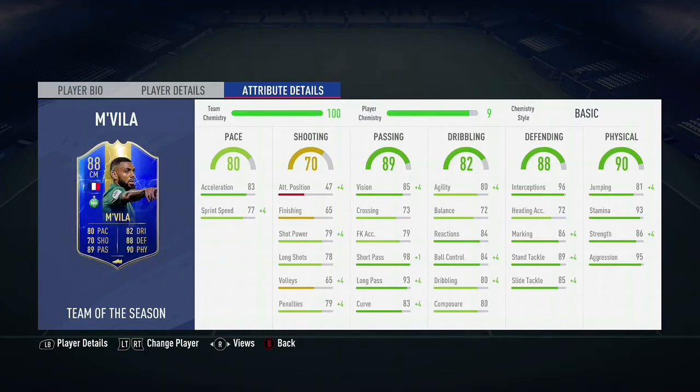He is from France and Ligue 1, so you can use him in a lot of hybrids and different teams. And of course, if you don't want to use him, you can put him into an SBC. He is nicely rated at 88 and actually counts as a Team of the Season card.